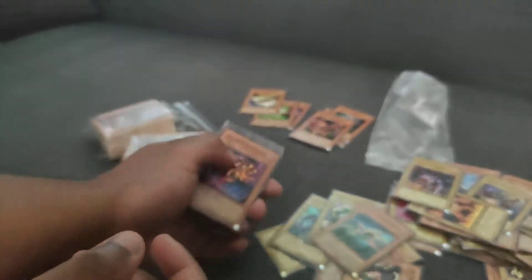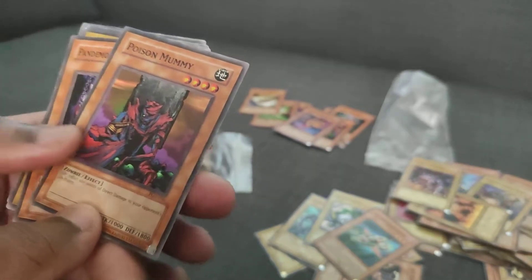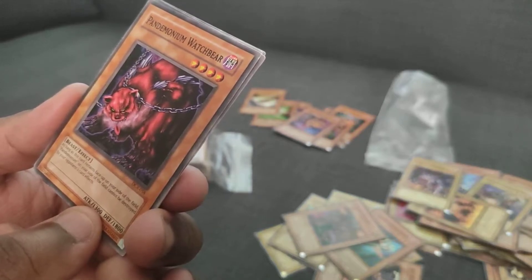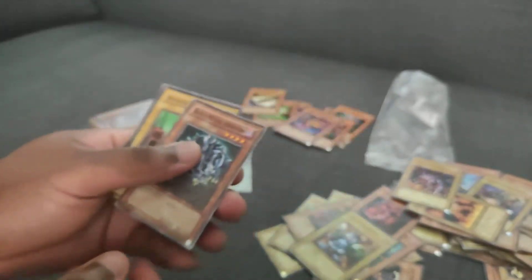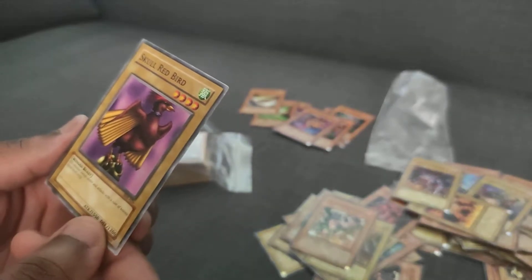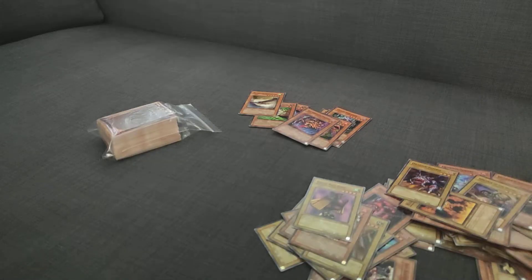Heavy Mech Support Platform, old Vindictive Magician. A flip effect — do 500 damage. Pandemonium Watch Bear — a build barrier for Pandemonium. Beaver Warrior again. Very Metal Dragon from the movie packs. Impachi. Iron Blacksmith Koetsu again. The DM staple beater — Skull Redbird. And that's the first one, let's move on to the next one. That first slot was really fun with a lot of classics.